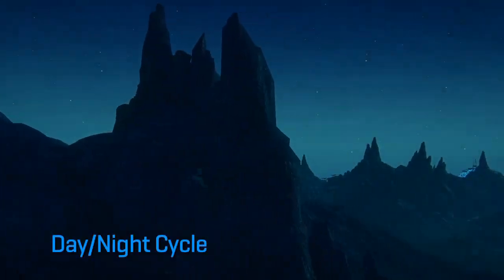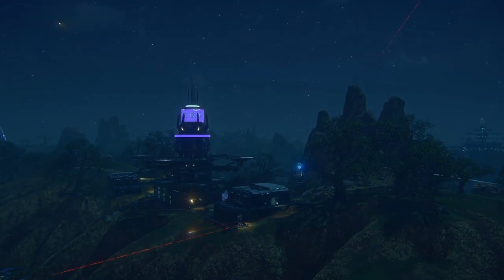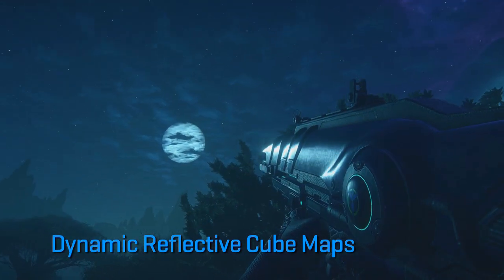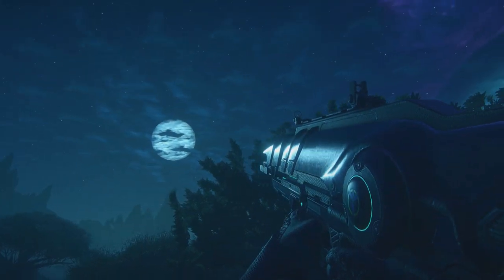Here's a time-lapse video of the day-night cycle within the Forgelight engine. Notice how the sun and the moon move across the sky as time passes. Here we have dynamic reflective cube maps — the moon is the only light in the scene, yet the nebula and the satellites also reflect off the first-person weapon.